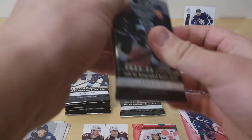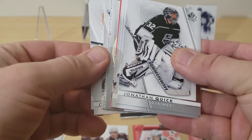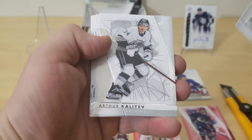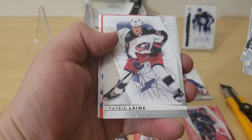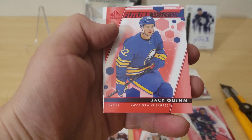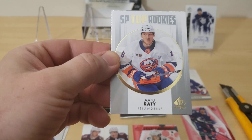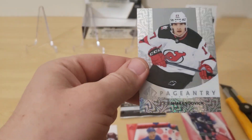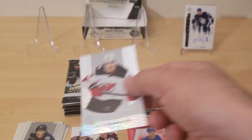Pack number four. All the packs feel thick so it's kind of hard to tell if you get a thicker card. Shesterkin, Atkinson, Arthur Kaliev, Quick, Rhinestrom, Patrick Kane, Liney. Oh, there we got a Future Watch — Jack Quinn. SP Top Rookies, and then a Pageantry of Yigur Sharanovic.